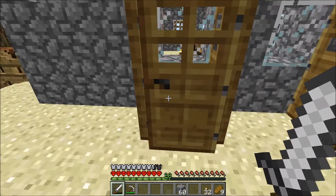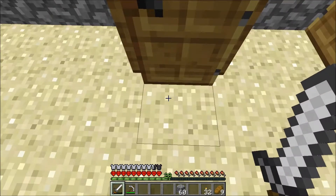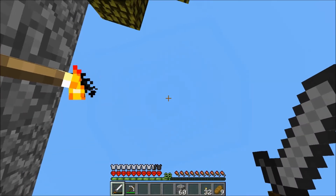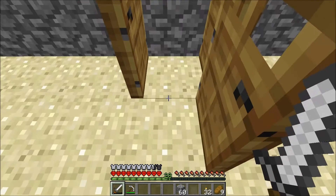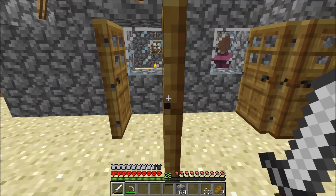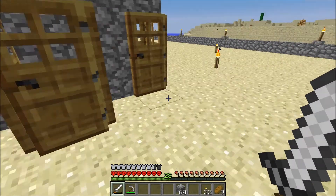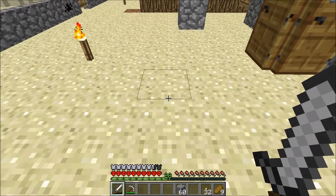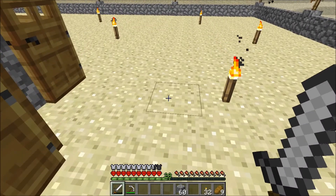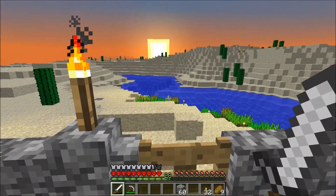On one side of the door, the block in front of it has to have sunshine — in other words, straight up you can see the sky. On the other side of the door, that block has to be covered. So if your doors, like Friar Nurgle's, are all completely underneath the house with no sunshine on one side, they don't count as doors for villagers, and that's why his villagers didn't breed. A few people made that mistake.